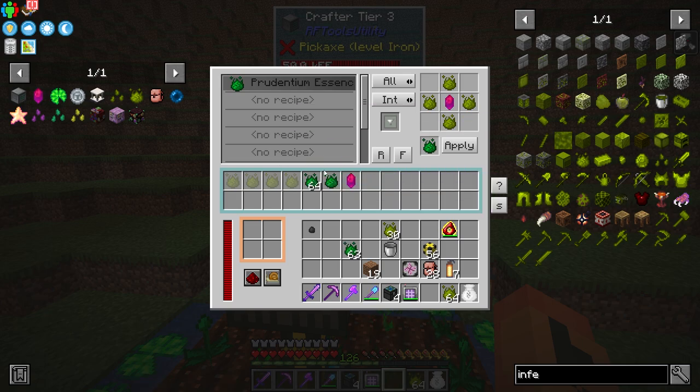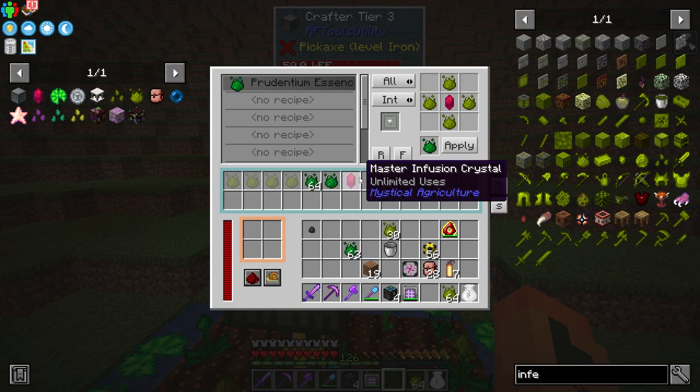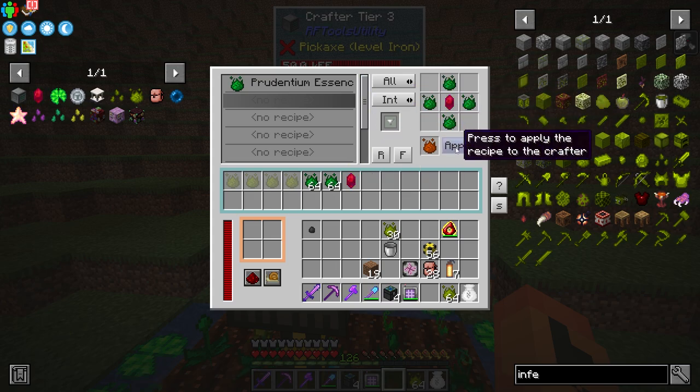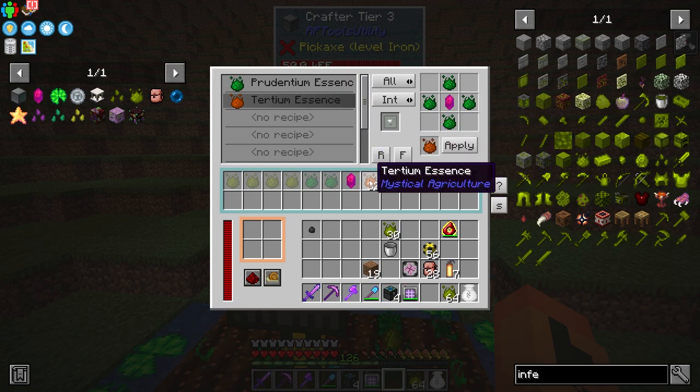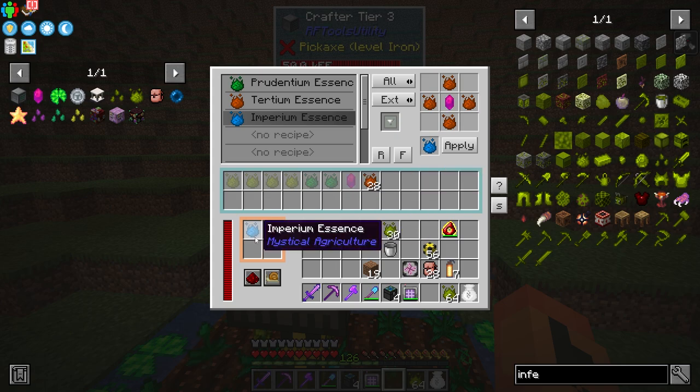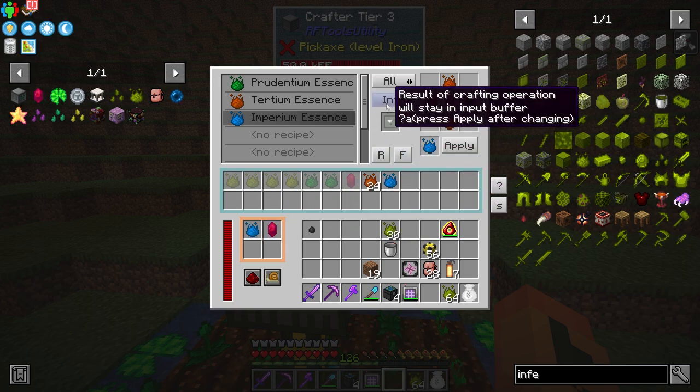I'm going to tell it to remember that too - two slots saved for the prudentium as well. Go ahead and put that in there, then we should be able to set up our second recipe. Same thing - need to save that on internal and apply it. I may have to go ahead and make one of them - I don't know why I had to move something there. We'll tell it to remember that as well, then go to the next recipe and do the same thing again - make sure it remembers and apply it.